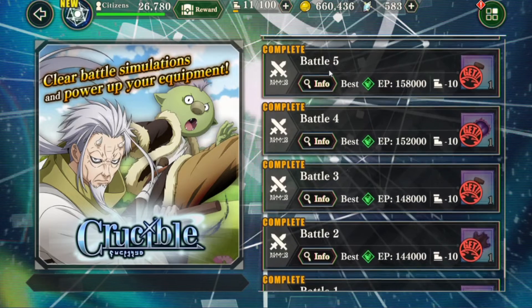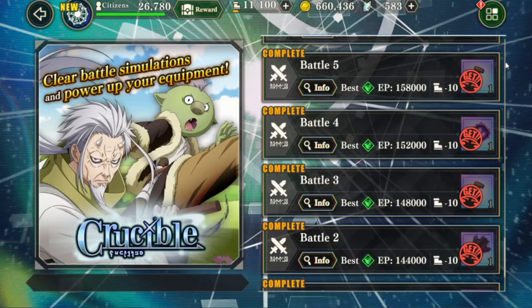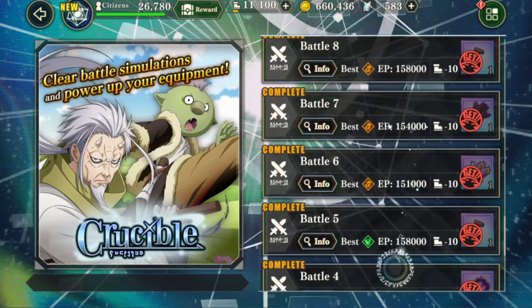Every five battles you'll face a boss. In boss battles there are extra challenge conditions — clear it with a certain protector, clear it using all six soul of skills or soul of secrets, or use 80 skill points in one turn — all rewarding additional magic crystals.